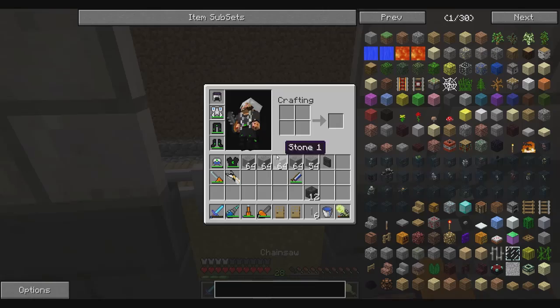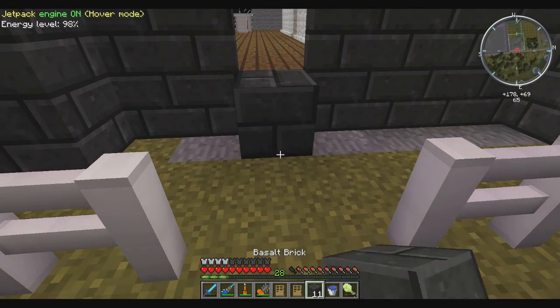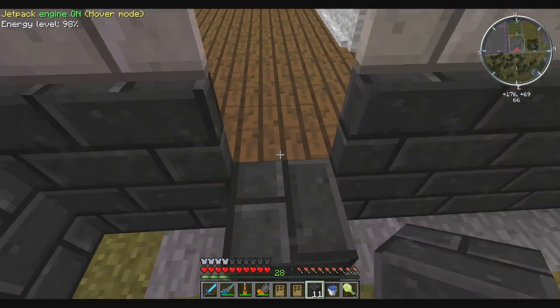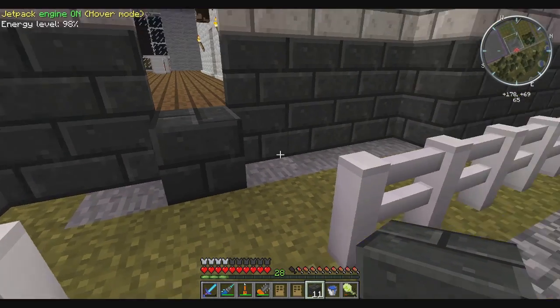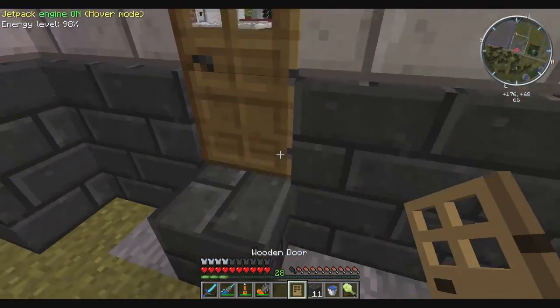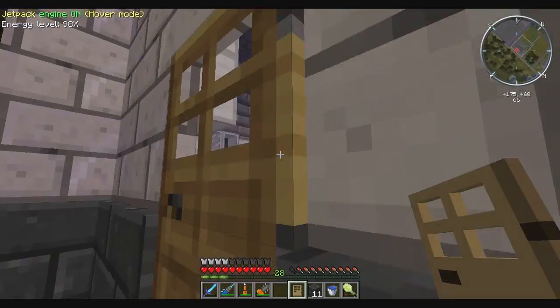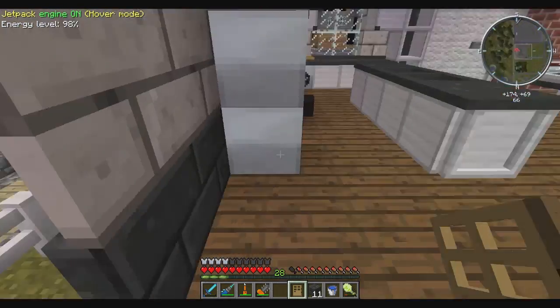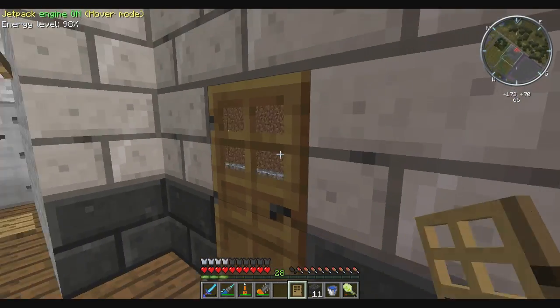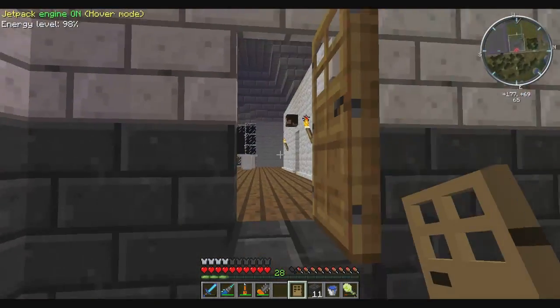I'm doing good, just finishing up my house here, putting down some doors on this very important block right here. And then I'll put another half slab or something around the side. But now I know I can place the door in the exact spot I want it. Look at that — nice. Oh, it's not really flush with this part of the wall, but that's okay.